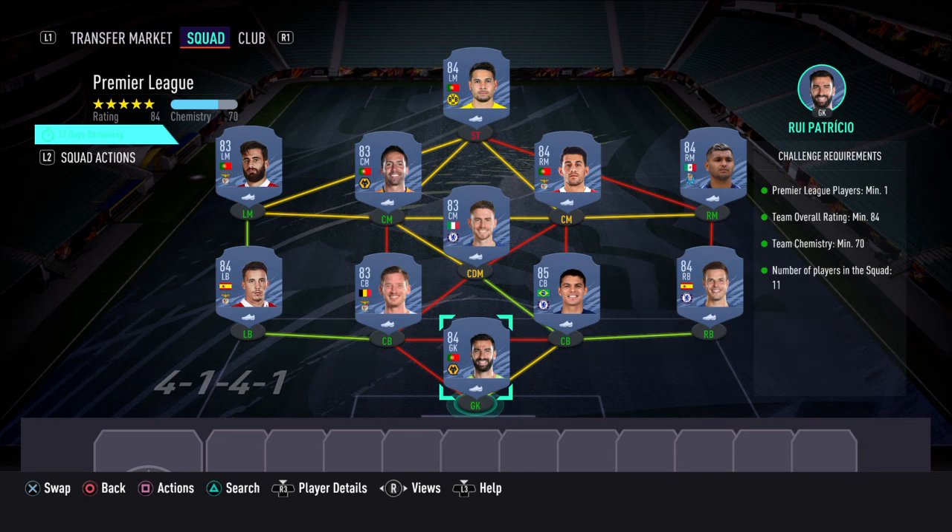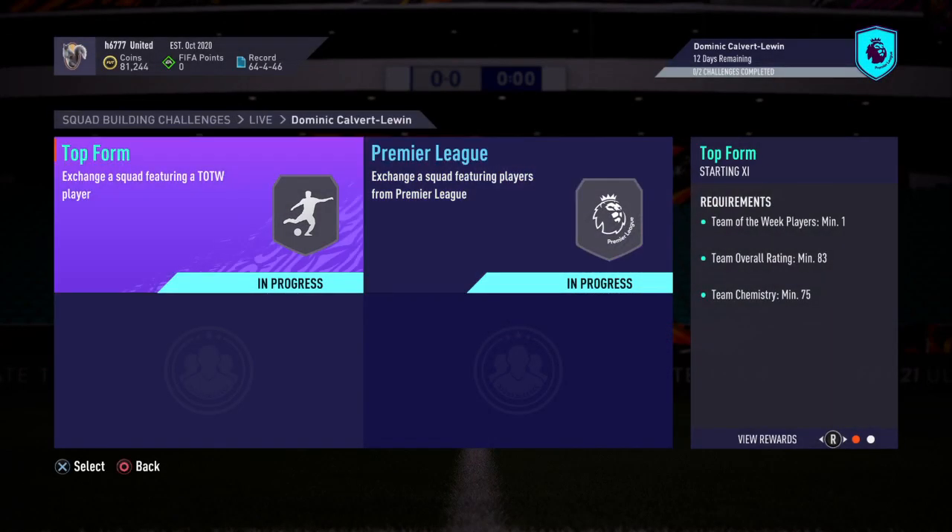This one I anticipate will cost between around 30k and 45k, dependent on the market. If you look at the right-hand side, all of the requirements are in green, so this is one of the combinations you could use. Once both of these SBCs have been completed, you would earn the group reward of the Dominic Calvert-Lewin card.